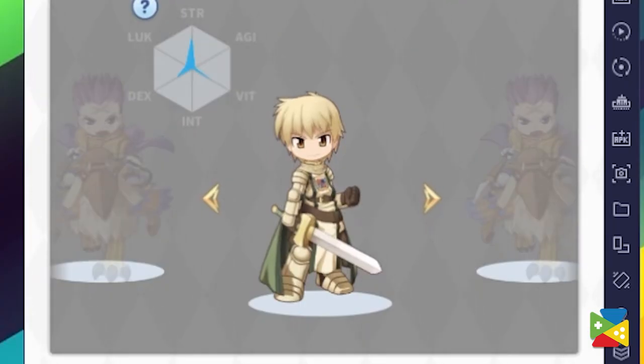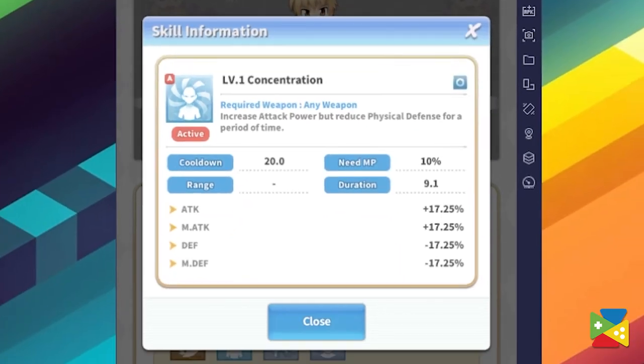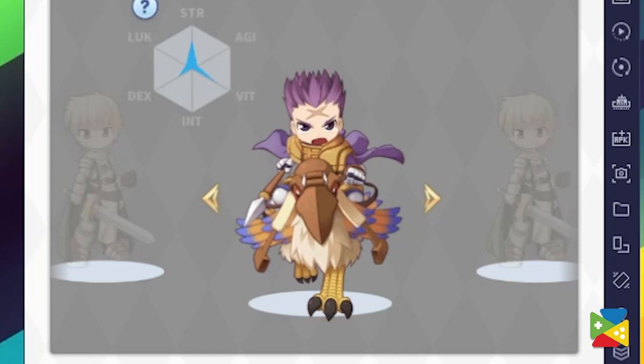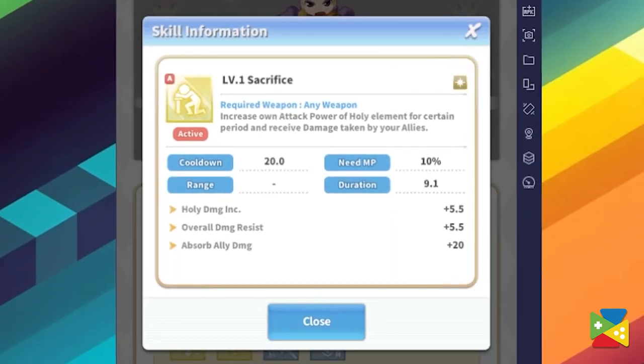The Knight is an offensively oriented job that trades some of its defenses to boost their damage output. Knights are all about moving around the stage on top of their trusty mount, picking off enemies one by one with awesome speed and crushing blows. Using the Concentration skill, the Knight can further boost their damage while reducing their defenses even more. The Crusader is the resident tank of the game, boasting a highly specialized kit to tank most attacks and draw enemy attention. They can also boost their attack damage temporarily and receive all damage taken by their allies using the Sacrifice skill.